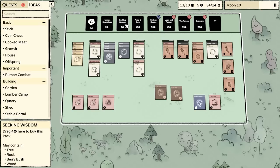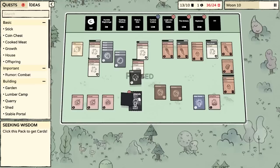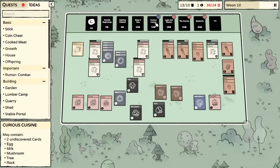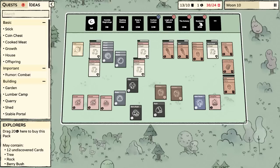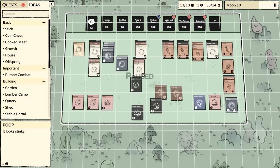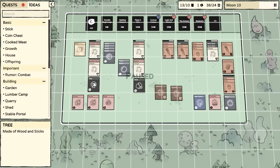Let's go ahead and just sell some of this wood because we clearly don't need all this right now. I would like both ideas. Is there a chance for me to get food from these things? Berry bushes — which are essentially a very quick, short-term form of food. I think I want to create a milkshake as well. I don't see any immediate need for milk, so let's go ahead and use Seeking Wisdom to just get more ideas. We could get more undiscovered cards.